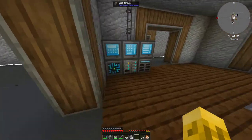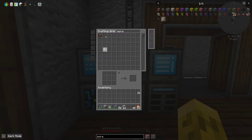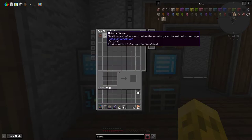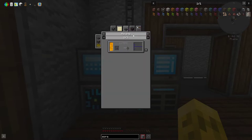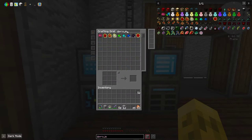How do we craft scrap? It appears I have to melt it down first. Let's go right into Project E. I've got enough dark matter now - I turned a bunch of coal into dark matter and red matter. So we've got those two things and we're going for a condenser.